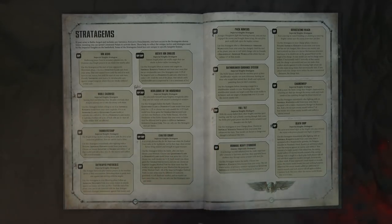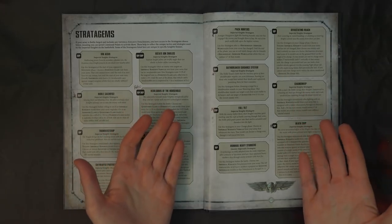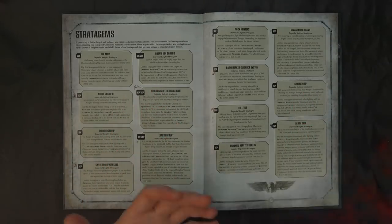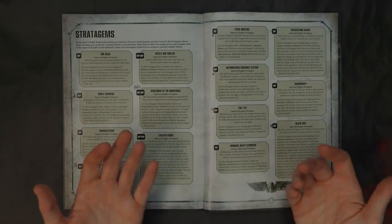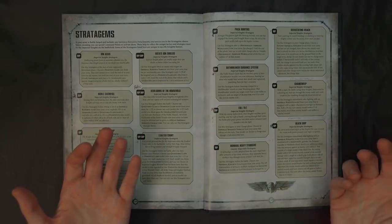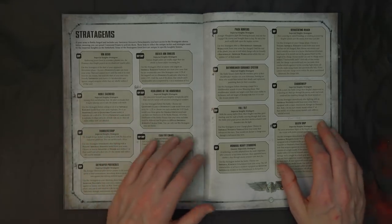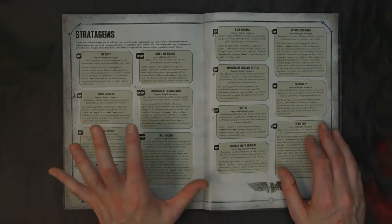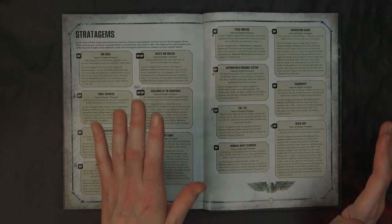What this stratagem does is allow you to snipe out characters and things you can't see within 48 inches. With a movement of 10 and a range of 48, you're at 60 inches from your original starting point — five feet. You're going to be able to get range to most things. Let's call a spade a spade.